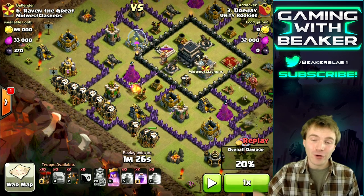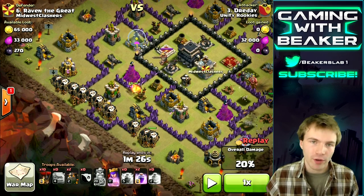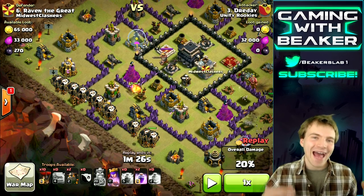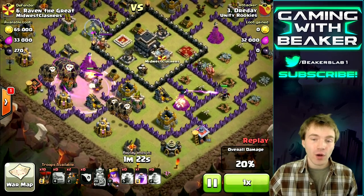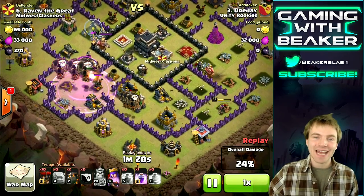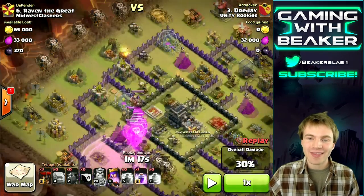On the first air troop drop we're gonna go heavy. I always say go heavy on the first deployment — that means one lava hound and about half of our balloons, so in this case about 10 balloons. You want to go hard and put a rage spell down to get to that air defense as quickly as possible. You also have to worry about wizard towers.